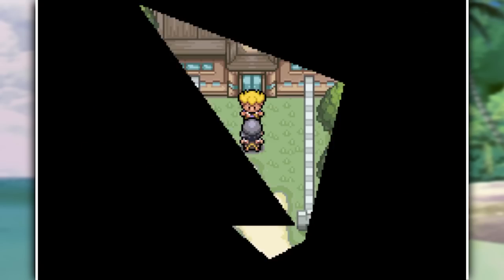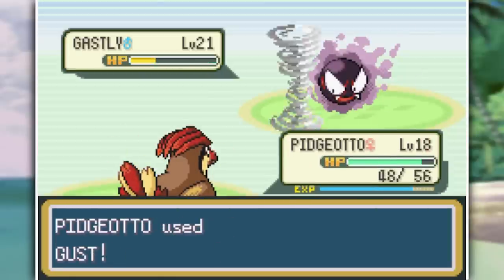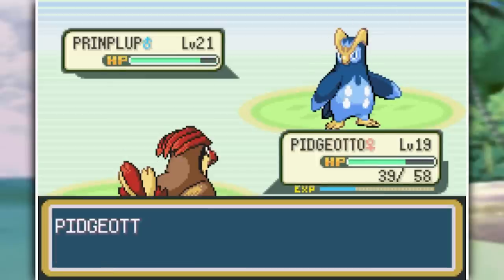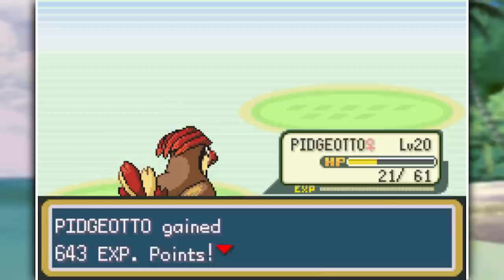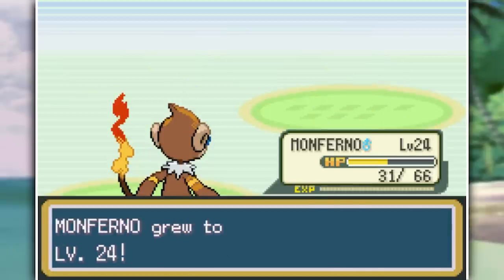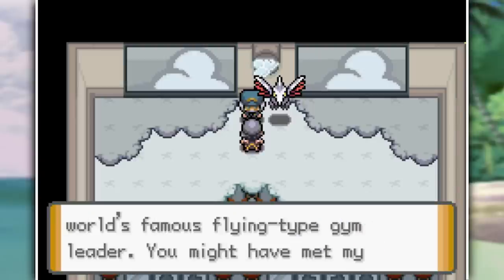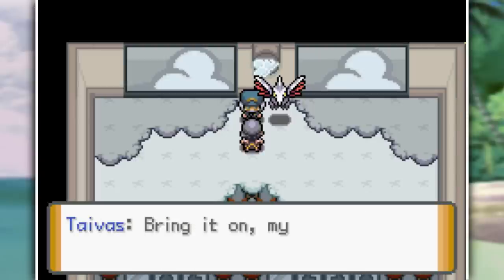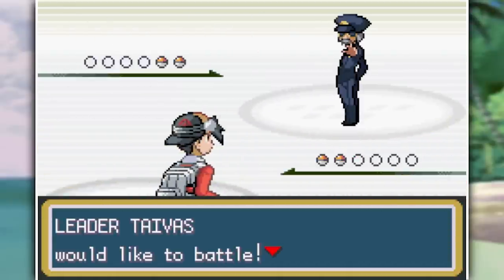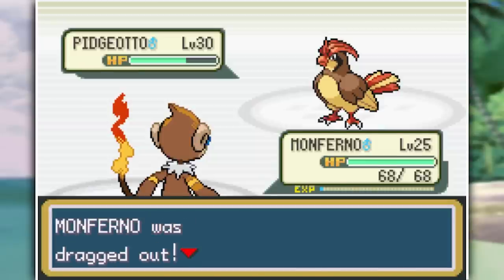We try to enter the second gym but Ace comes out wanting to battle again. He's added a Ghastly and a Heracross to his team, and his Piplup has evolved into Prinplup. Pidgeotto handles Ghastly and Prinplup with Gust and Quick Attacks, but Heracross takes me out with Horn Attack, so Monferno comes in and Flamewheels it for another rival win. He gives me the HM for Cut, usable only after defeating the next gym leader, Tavis — a flying type user. Not great for my Monferno, but I thought Pidgeotto could handle most of them — until I noticed Pidgeotto is level 21 and his Pokemon are level 30.